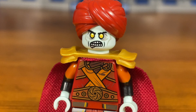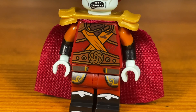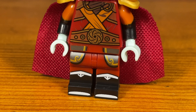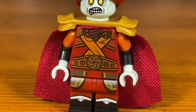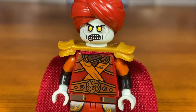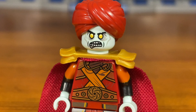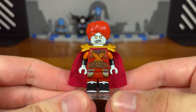This zombie Gravis custom was pretty simple to make — I just took the official Gravis minifigure from Ninjago Legacy and modified it a bit to add more detail, then zombified it. In the universe, Gravis becomes a zombie eventually, and he would definitely be a very powerful ally or asset to Garmadon or the zombies. That's basically it for this zombie Gravis custom.